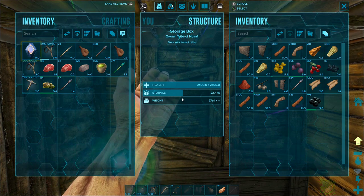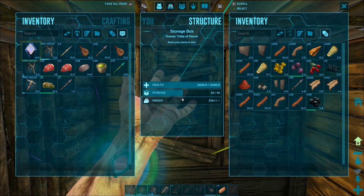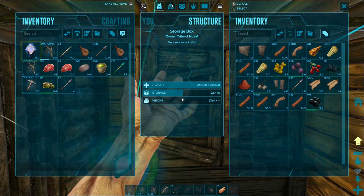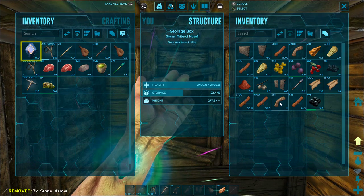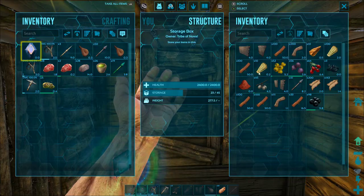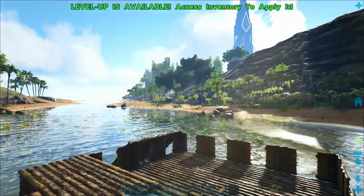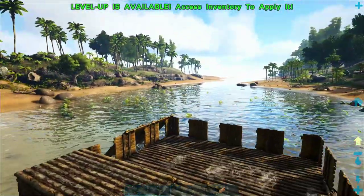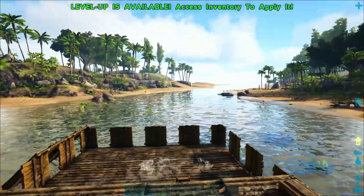Before doing anything else, make sure you have a storage bin right next to your rudder with about 200 wood, 200 fiber, and 200 hide. That is really important because if you get attacked by a whale and it hits you six times, your entire base will sink. Whales can hit you even through stone foundations — they're really nasty.